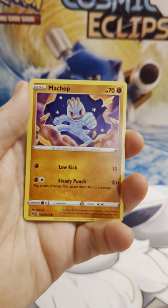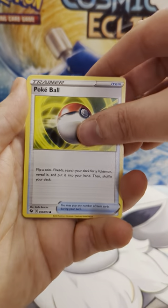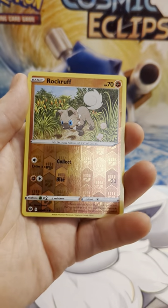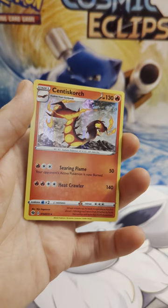Machop, Poké Ball, a reverse holo Rockruff, and our rare card is a Centiskorch.